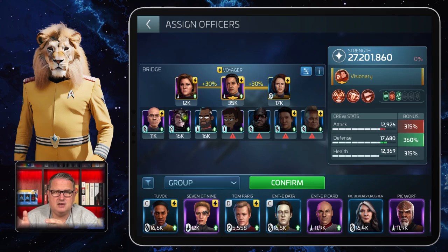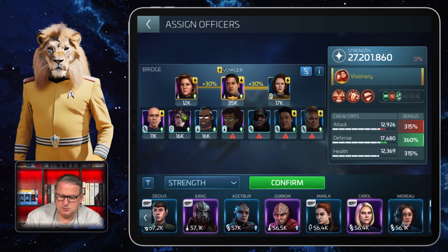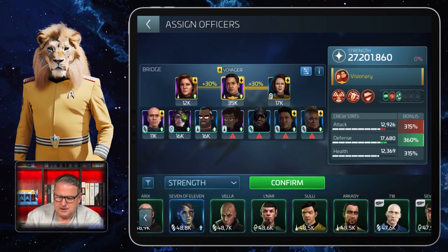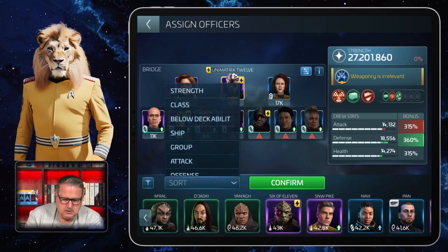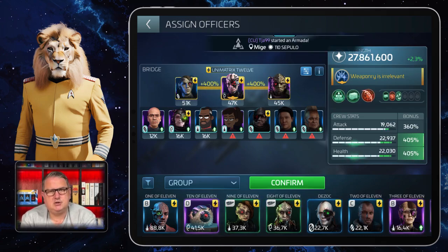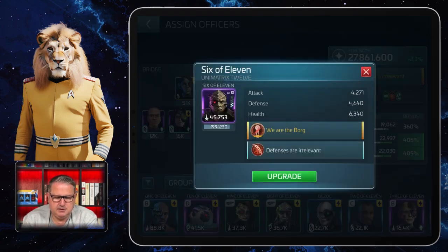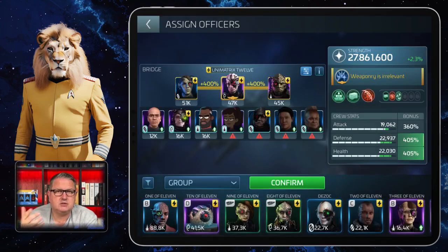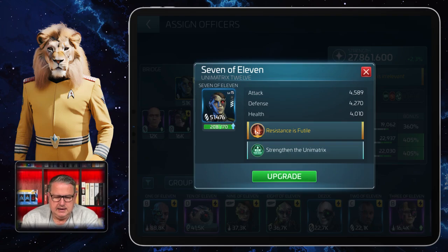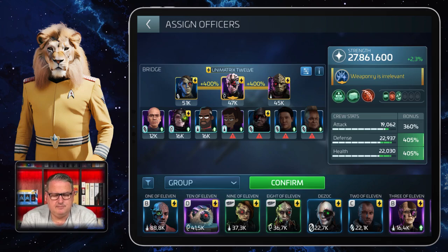Sometimes the Next Generation combination is harder to get in the very early stages than other officers. If you were lucky enough to get Borg officers early — which happened to me in this game — a good combination for Armadas is this Borg crew. Five of Eleven powers you up anyway, Six of Eleven is the important one here as it has certain Armada abilities, and Seven of Eleven gives you some more help. The other two officers also provide synergy for Five of Eleven.